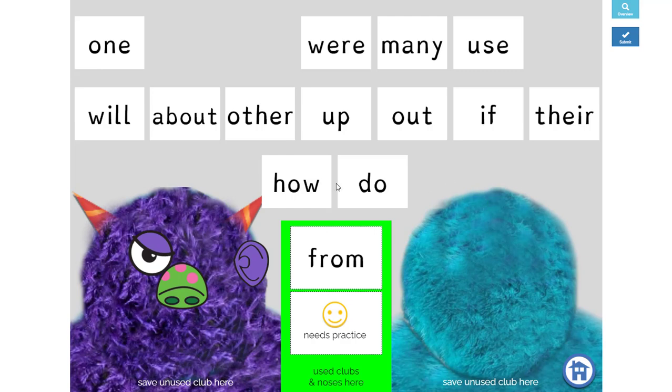Team two goes and they pick 'how' — it's a club! Now if you don't want to use the club right now, you just leave it there. But you can use it once to knock off the other player's nose. So I'm going to knock off the other player's nose — and there we go!